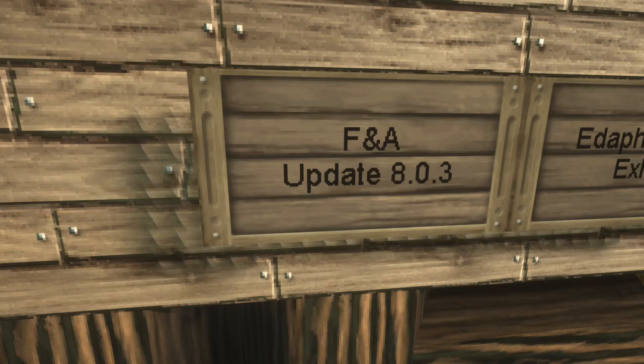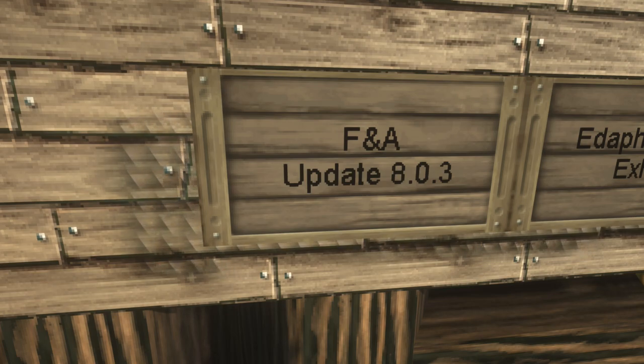Evening folks, this is BastinSlot and in tonight's video we're going to take a look at the brand new update to Fossils and Archaeology for Minecraft, update 8.0.3. We're still on the same Minecraft version - I believe it's 1.12.2. We've got a new version of Fossils and Archaeology with 3 brand new creatures, 2 from the Carboniferous period and one a dinosaur, and we also have 2 new plants that kind of look like trees.